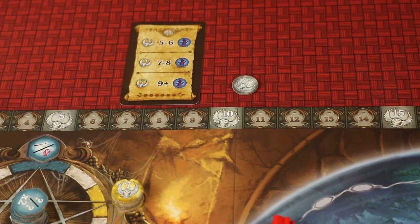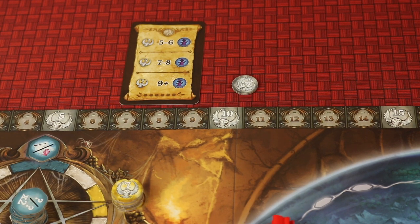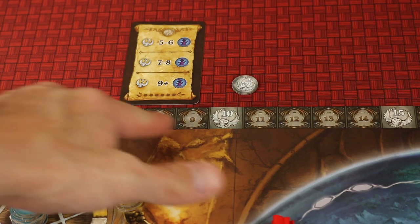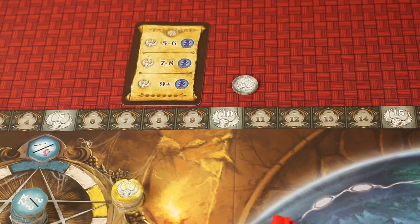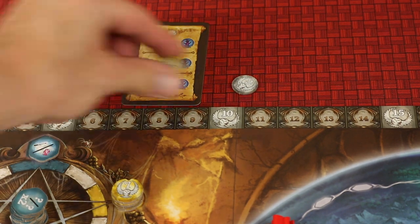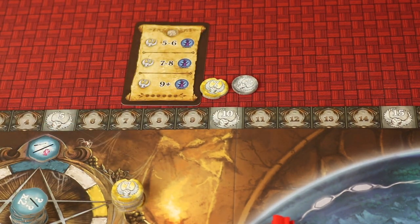You're getting 11 turns to place tiles on your board, and once that's over the game ends. Then you count up all your points, add them to the points you've already gotten plus all the prophecies. You've got points from owls behind your shield, maybe some from the pentagrams, and whoever has the most points at the end is the winner.